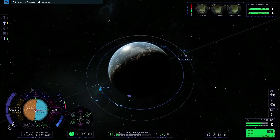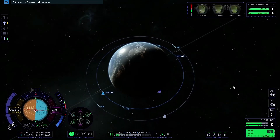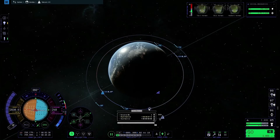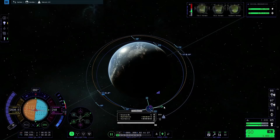Next, I like to warp forward until the two ships are roughly 90 degrees from each other. Then, if we create a manoeuvre node anywhere on the orbit ahead of us and pull out the prograde arrow, we want the projected orbit — the orange line — to intersect with the orbit of the target ship.